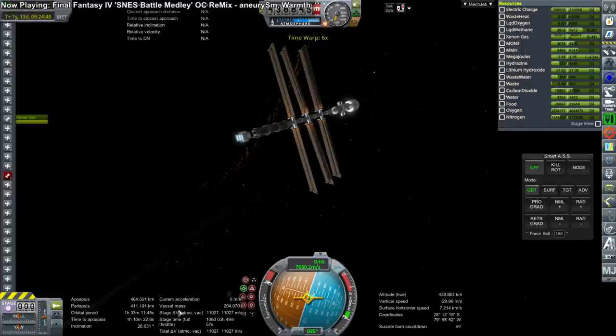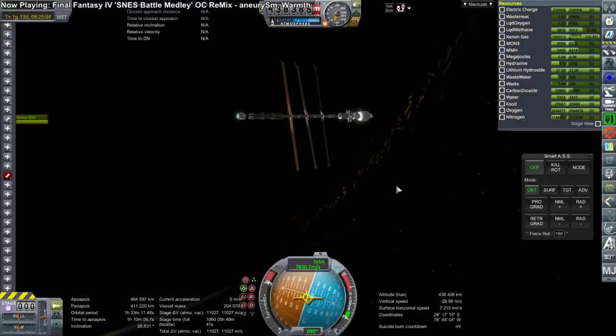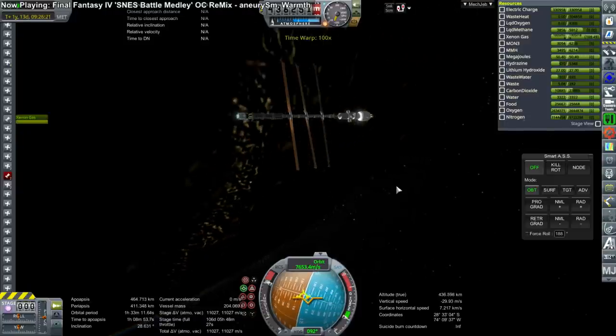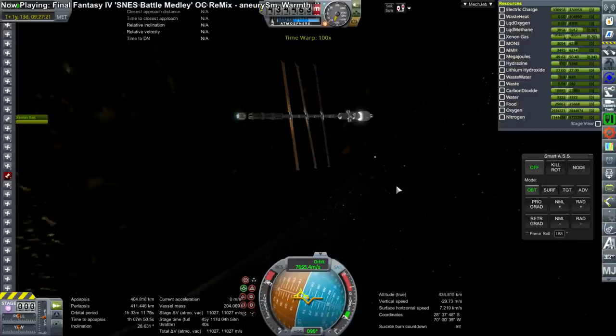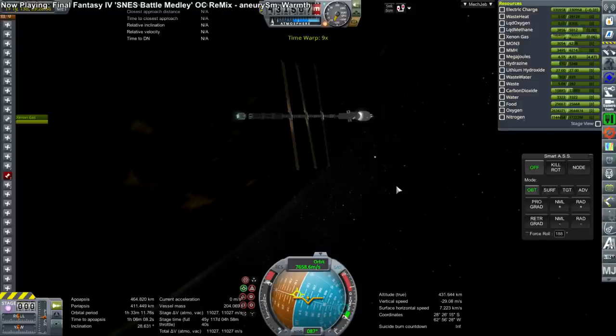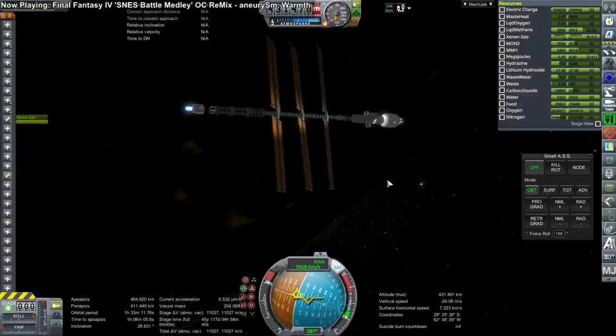Now it's all situated properly and we're getting the full 1.2 millimeters per second squared of acceleration. During time warp the current acceleration goes to zero, but you'll notice the apoapsis and periapsis are still going up. I decide as the initial boost to put it into roughly a 500 by 500 km orbit — we couldn't go any higher because we still need to bring the shuttle back down.